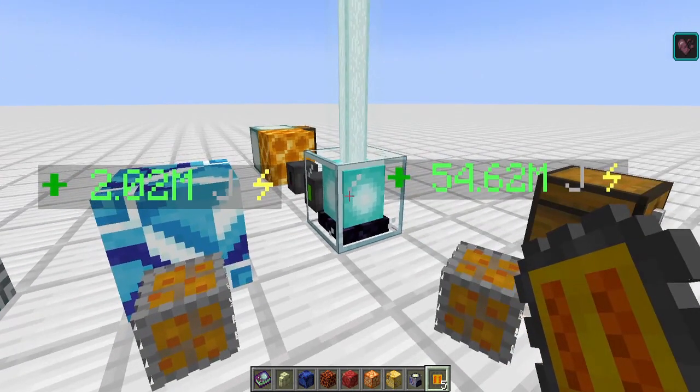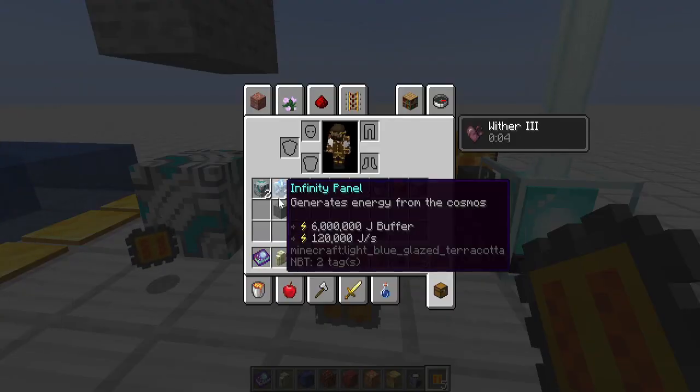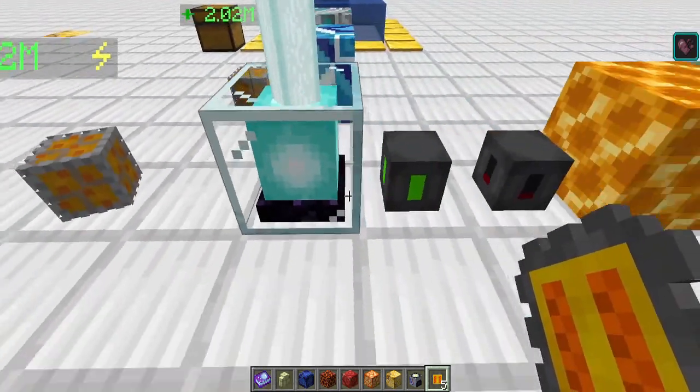You need to craft two infinity panels to equal one infinity reactor in power output. The two panels together only give a 12 million joule buffer, while the reactor has 10 times that. If you're looking at simple crafting cost without ongoing fuel, the reactor is definitely the better way to go.